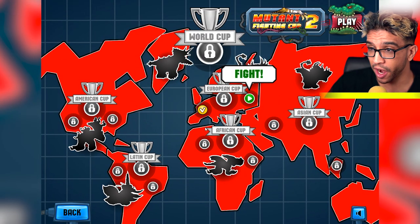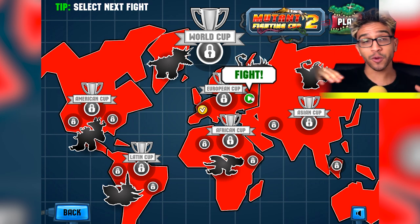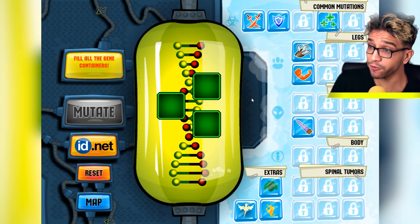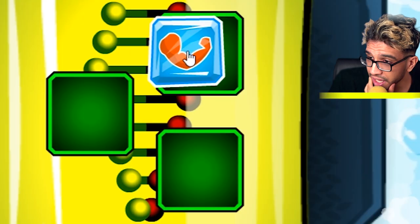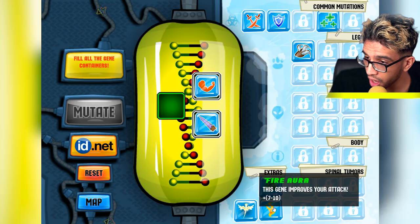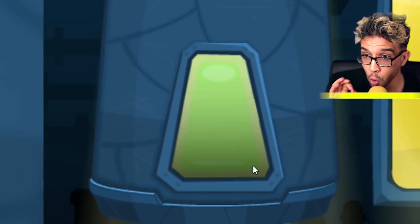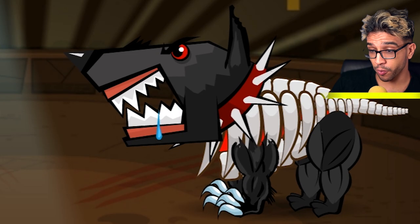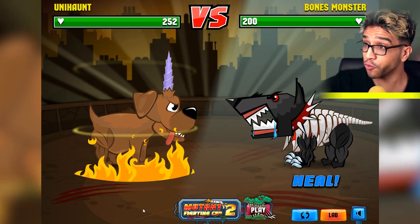Now that we actually destroyed that dog, we are advancing in this cup. It looks like that we are actually fighting for a world cup — if we create the strongest mutation, we will be able to fight against the strongest mutation. Now we have to choose new mutations every single battle. We can choose leg mutations — I like the muscles — and we can also use head mutations. Toxic cloud extras, fire aura... I selected the unicorn, which means that we are gonna be a fire unicorn dog. Let's go and defend ourselves using this defense to tank a few hits from this bones monster.